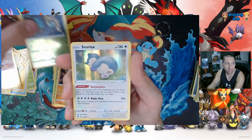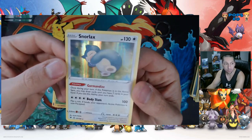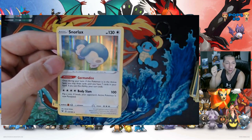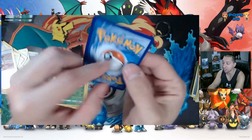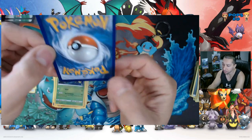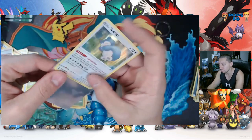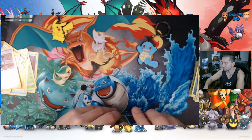Energy, Galarian Meowth, Duskull, Voltorb, Weedle, Drillbur — we got a reverse rare Delmese, pretty cool card. And our last card is — a holo Snorlax! Centering left to right is a little off for sure. Snorlax is probably one of my favorite Pokemon besides Pikachu. As you can see we collect the Pops here in the back. This card has a little bit of whitening on the bottom and the edges are slightly off, but definitely a cool hit and one of my favorites.